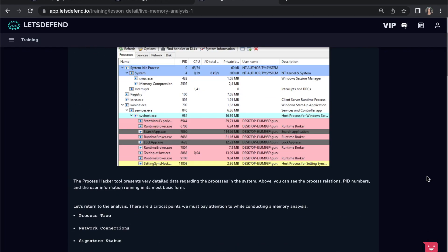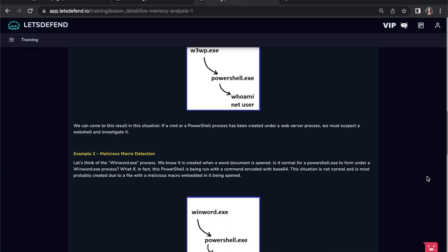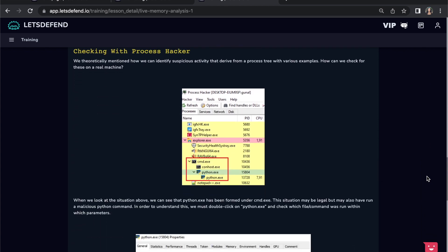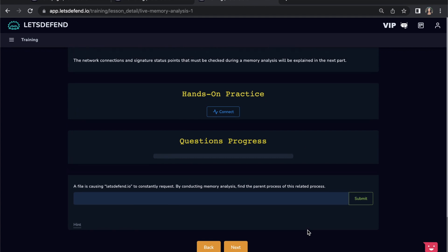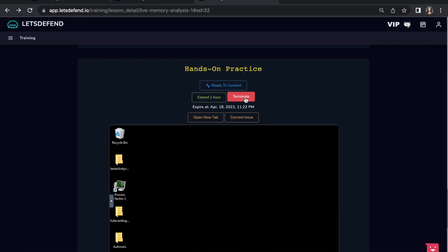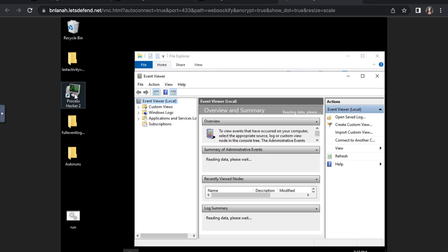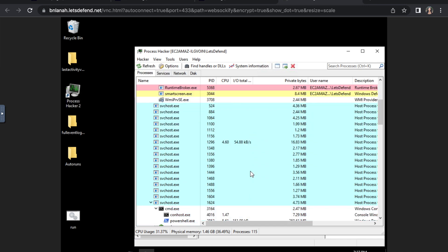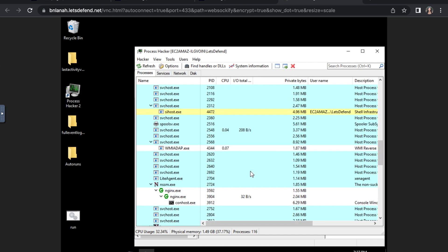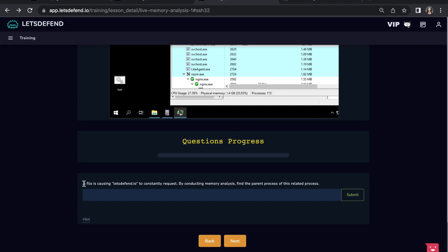For example, in one of their hands-on trainings, your goal is to identify malicious activity actively running in the system by conducting a memory analysis to check if an attacker is exfiltrating data. You then find the process they're using, and within the hands-on practice section you can go right into the test machine and do your own analysis to complete the live training. They have many different trainings on various SOC scenarios and real-world events.